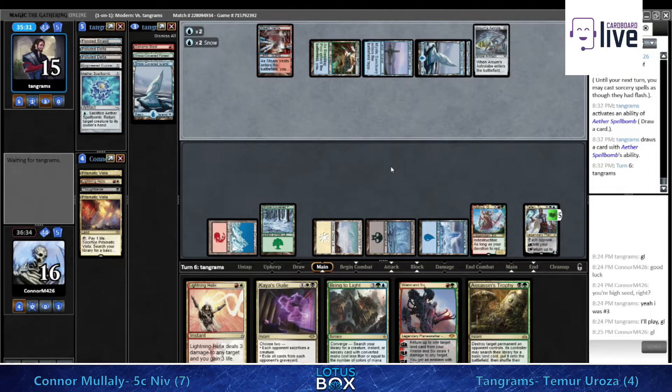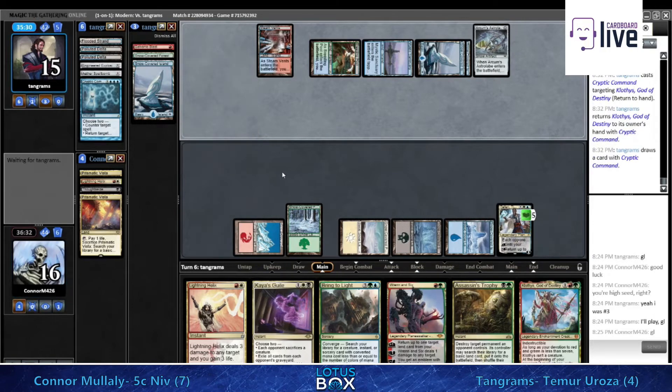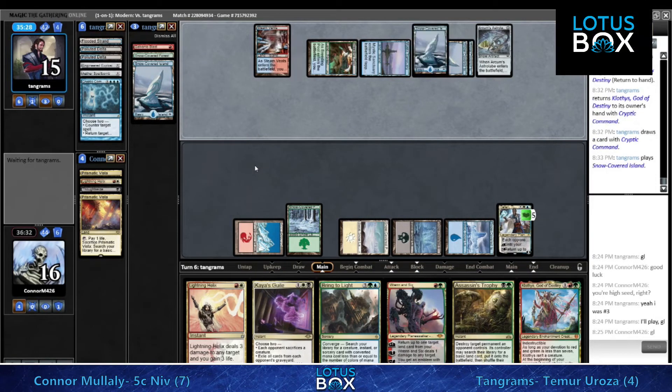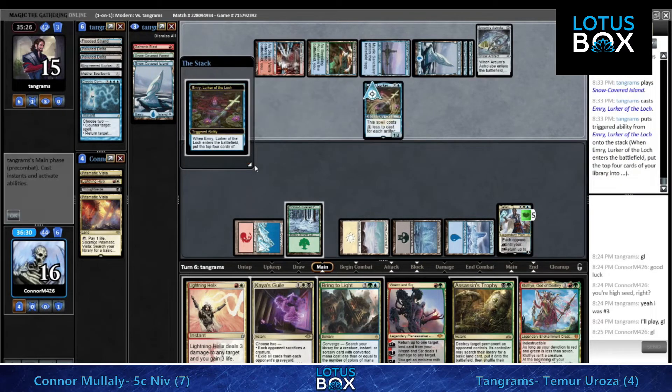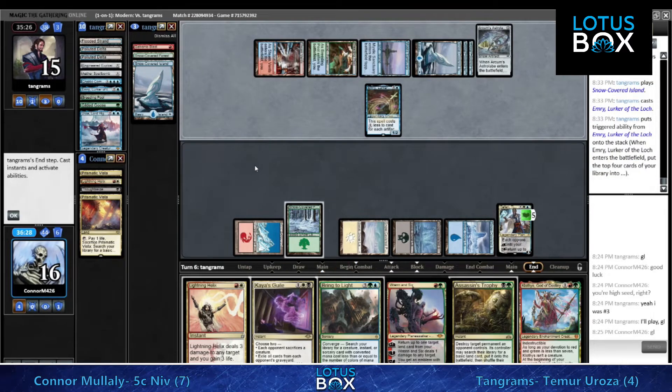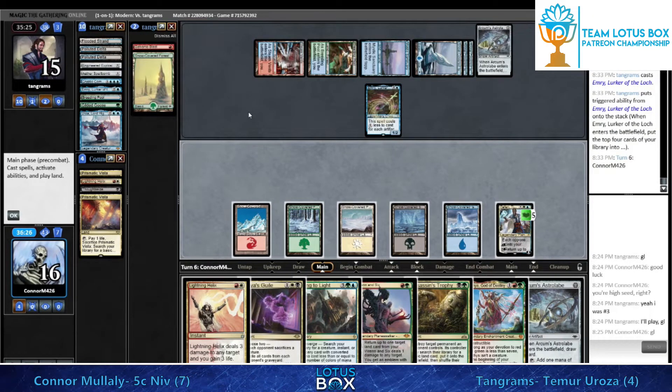He has to main-phase the Cryptic Command here - just kind of try to clear the board. Conor has so many cards in hand that he's choked on the mana aspect, so bouncing something is very effective, especially bouncing the thing that makes an extra mana.